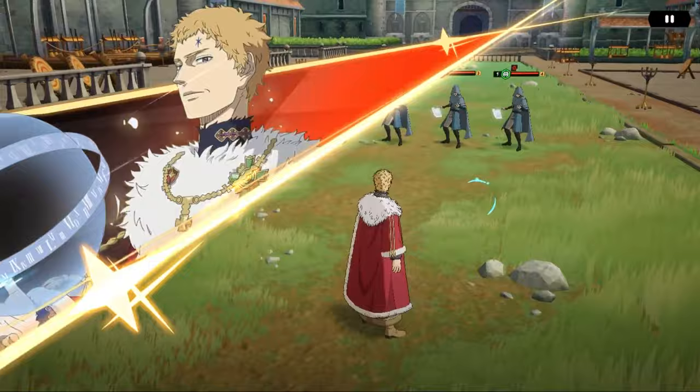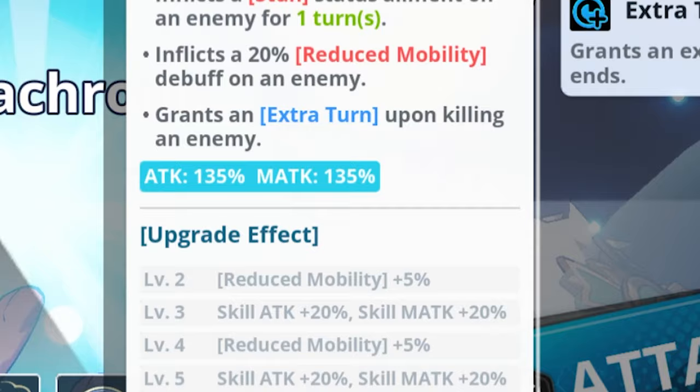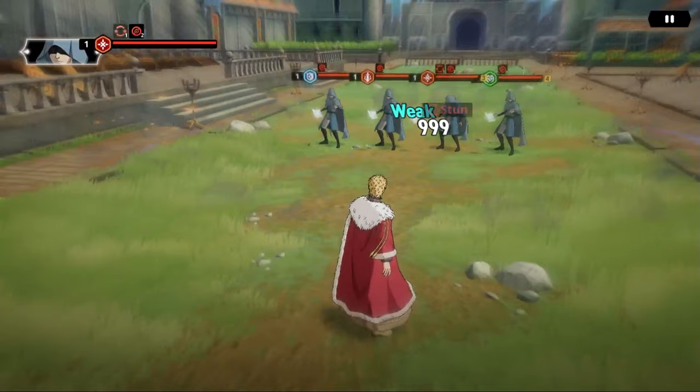His ultimate, Chrono Status, is an incredibly powerful special skill. It inflicts a guaranteed stun status on an enemy for one turn, and also inflicts a 20% reduced mobility debuff. He gains an extra turn whenever he kills an enemy with his special skill. You can also increase that 20% reduced mobility debuff all the way up to 30%, while also boosting his damage by a large amount.